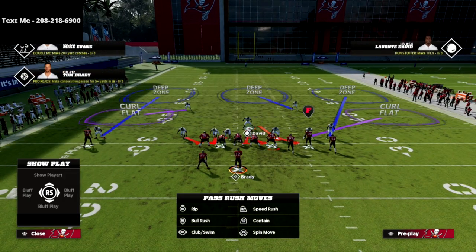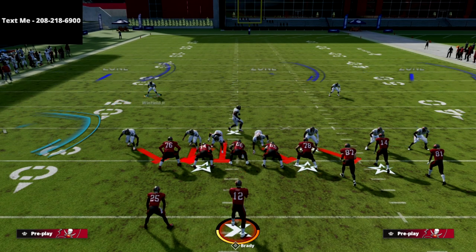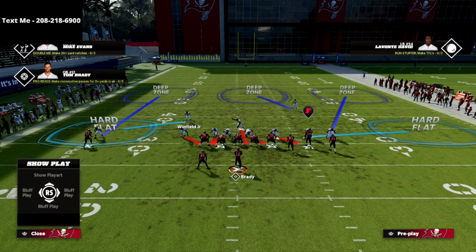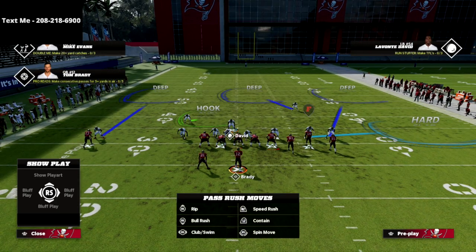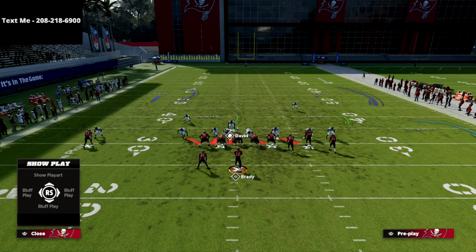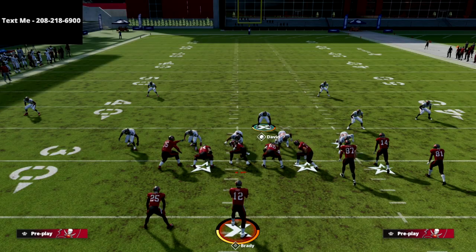I want to talk briefly about ways to make this blitz a little better. I like to go ahead and play hard flats, but on the left side, because the table route is so good and the hard flat doesn't do what I need, I'll typically set that to a hook curl and play the left side flat myself. If you really wanted to, you could play more of a cover two approach. Snap the ball and watch the pressure completely scream.